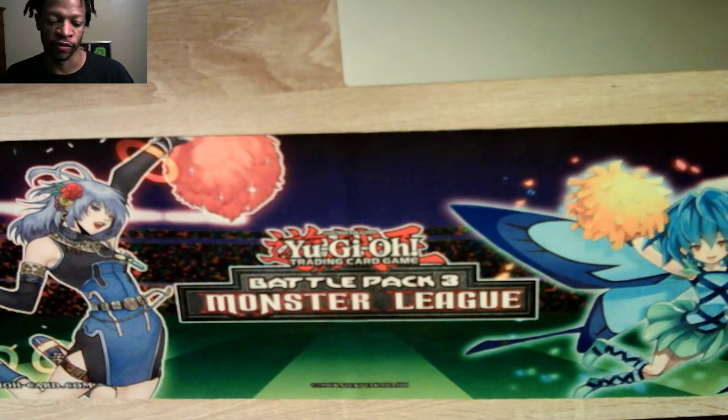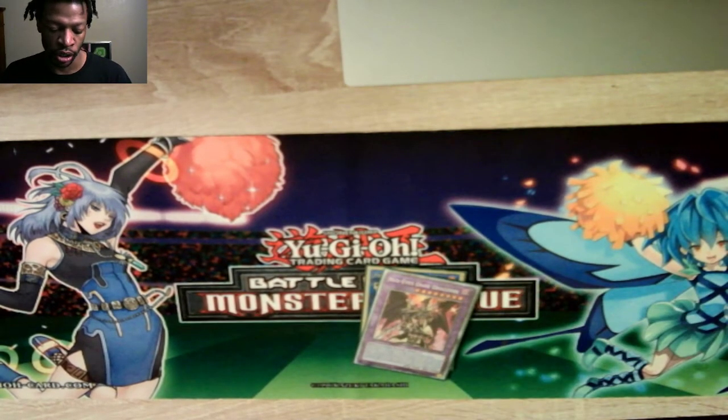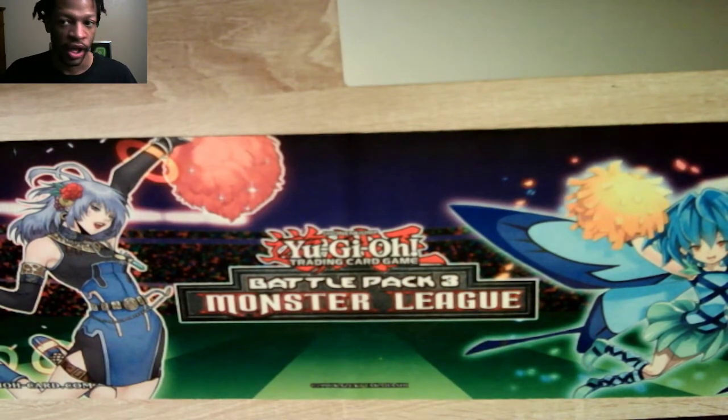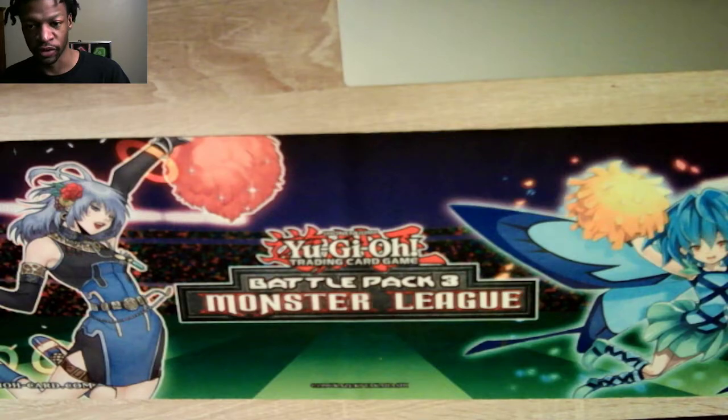Nightmare Unicorn doesn't really do it for me — its effect is only on link summon so I can't really do anything on the opponent's turn. At least with Berte, I go into Dragoon, and Dragoon lets me play on the other person's turn. Cross Sheep and Proxy give me combo extenders. So that's my deck. With Sacred Beast and DDD, they actually have a lot of synergy.